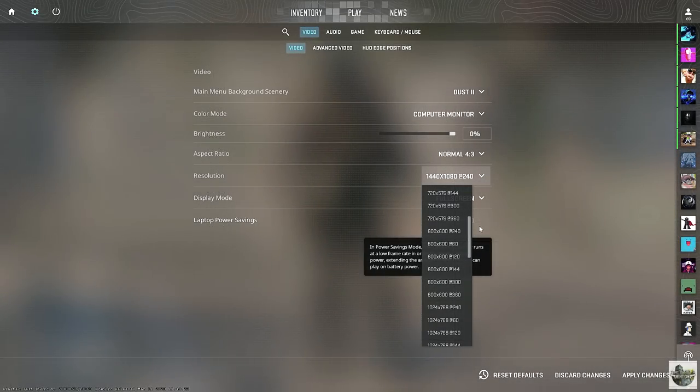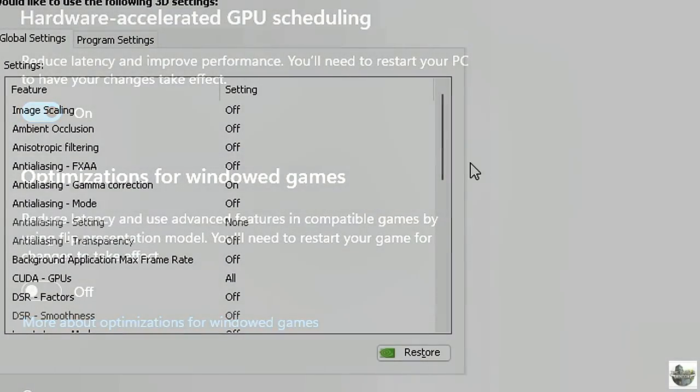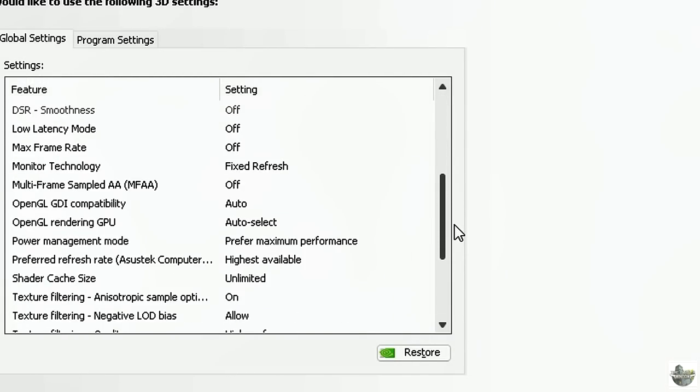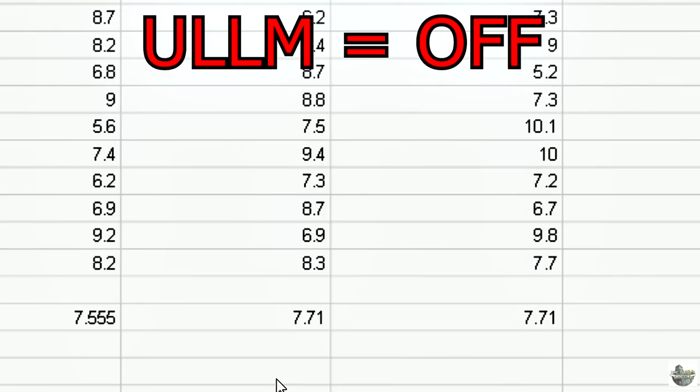I also tested different resolutions — the lower the resolution, the more frames you get, which is probably why I got lower input latency. Now let's talk about Windows settings: Game Mode, Hardware Accelerated GPU Scheduling, and Optimizations for Windowed Games. The only one that actually led to a performance boost is Hardware Accelerated GPU Scheduling. Turning on Game Mode increased my latency, and so did Optimized for Windowed Games. As for my NVIDIA settings, I tested these out and didn't get any consistent change, with the exception of changing Ultra Low Latency to Ultra, which is strange because I thought Reflex Low Latency Mode bypassed that.